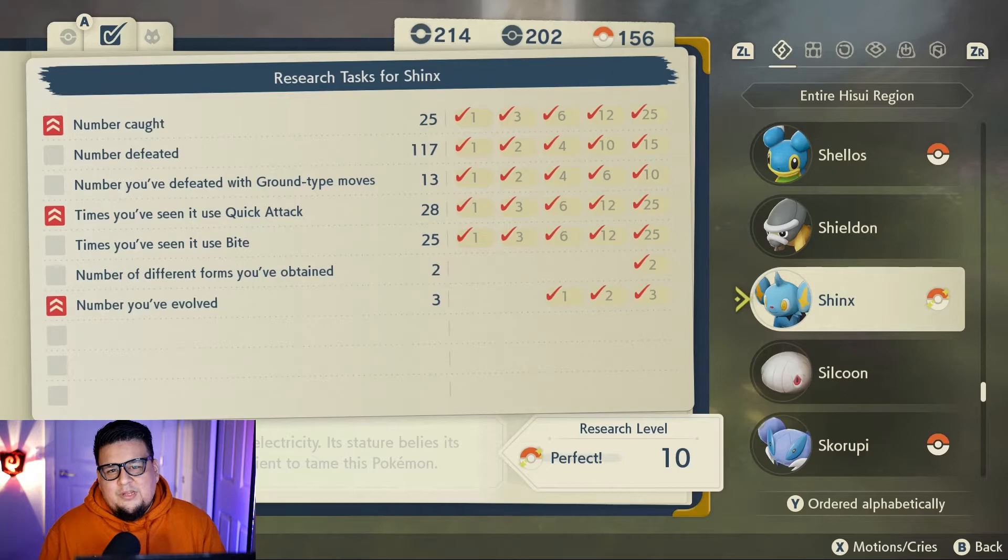So why would you want to complete your Pokédex to level 10 research? It is my understanding — spoiler alert — that in order to fight and catch Arceus, you have to at least see every Pokémon in the Pokédex. And then to obtain the shiny charm, you have to complete research level 10 for every Pokémon entry in the Pokédex. I spent a lot of time during the main storyline completing research, so I don't have that many more to go. I should be done by the end of the week. I personally want the shiny charm because I want to do some shiny hunting and give myself the best odds I can.